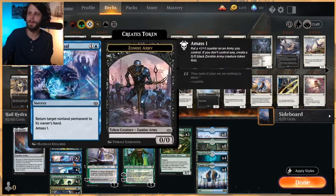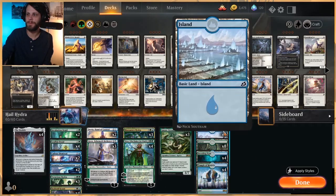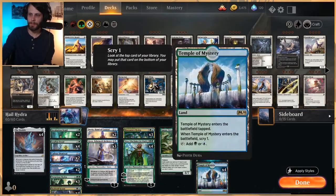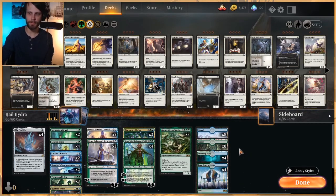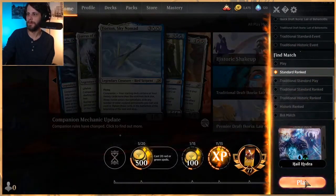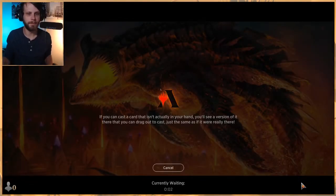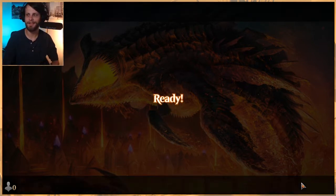Most times we're probably going to peg our opponent's creatures with it. As far as lands go, we are running 24 - 8 and 8 on Forests and Islands, 4 Breeding Pool, and 4 Temple of Mystery. We probably could be running some Fabled Passages in here as well, but I did just pull the list as is to get a very honest look at what it is. So let's jump in - this is the Hail Hydra Simic deck!